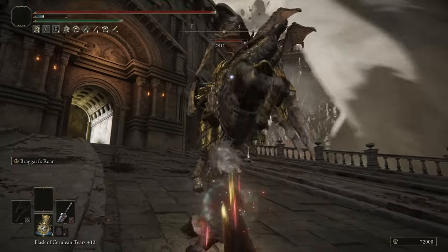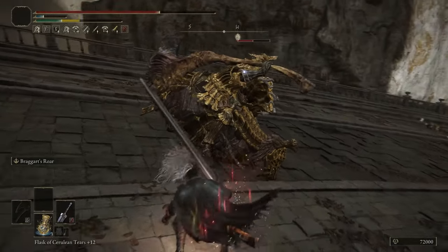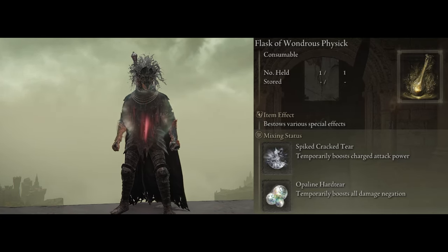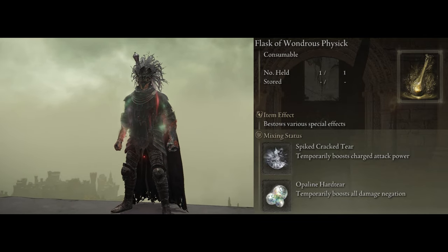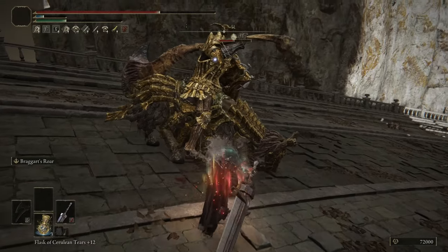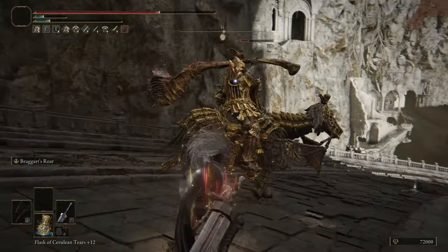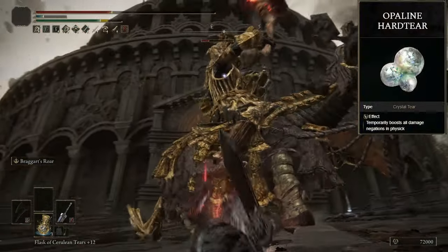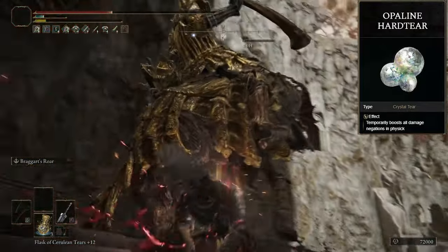With the Talismans out of the way, let's take a look at the Flask. There's only one tier that's an absolute must: the Spiked Cracked tear. It does the same thing as the Axe Talisman — increasing our charged attacks by 15% — except this lasts for 3 minutes, which is more than enough time to deal with whoever you're going up against. The other one I find helpful is the Opaline Hardtear, which increases our physical damage negation by 15% for 3 minutes, useful since fully charged heavy attacks leave you open to trading hits.